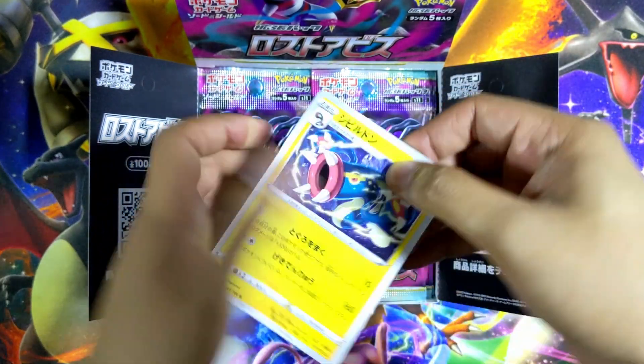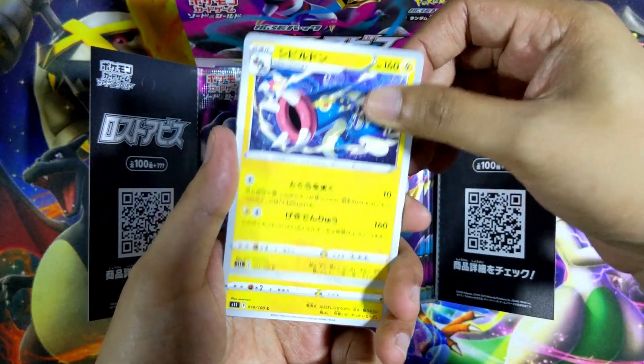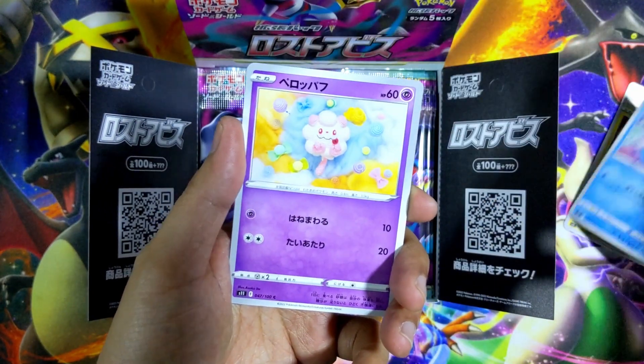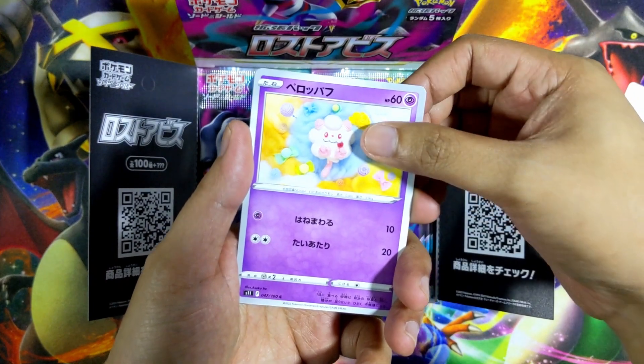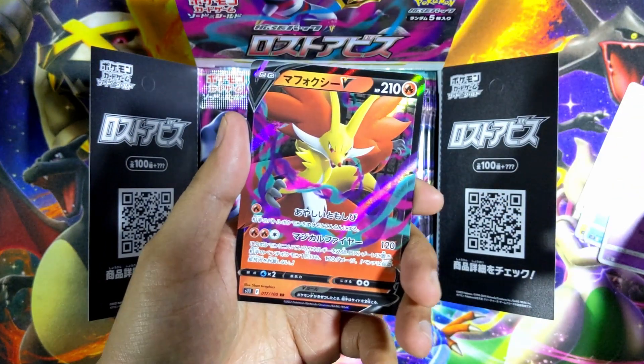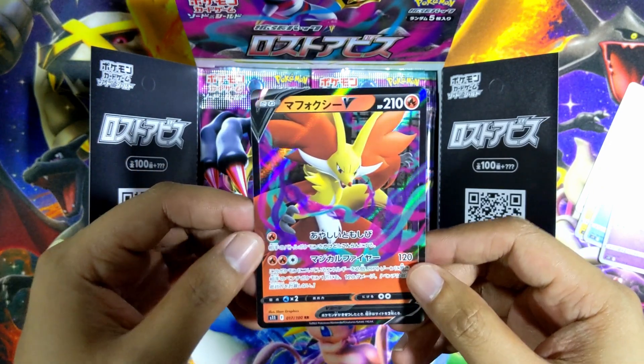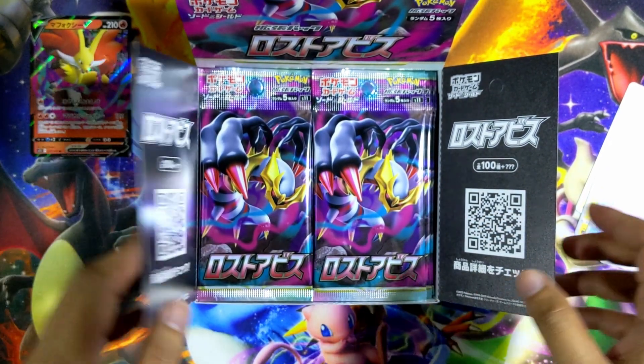One card to the front and let's see what's in pack number two. We have an Electros, a Mulga, Horsea, a Swirlix. And the last card is — ooh, what's the name again? Delphox V! That's cool, that is very nice. Let me just put that to the side.